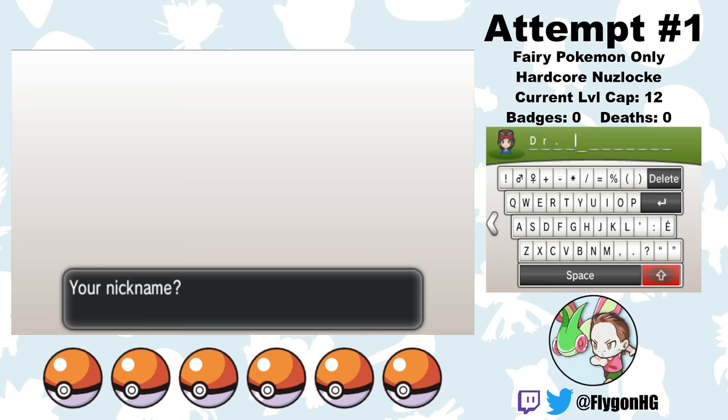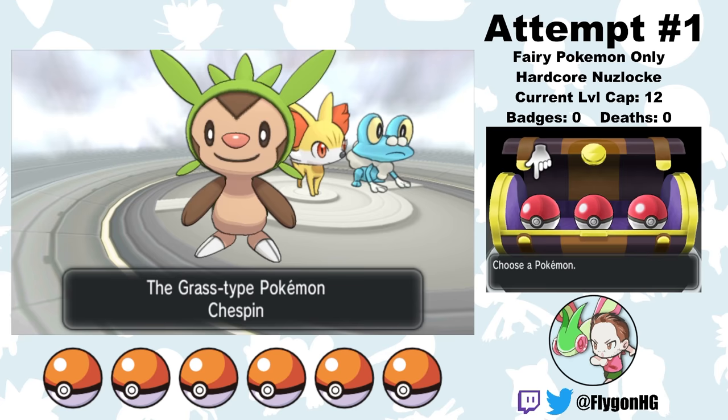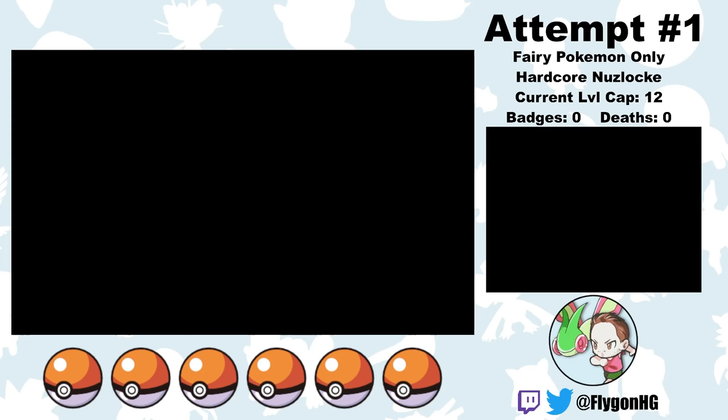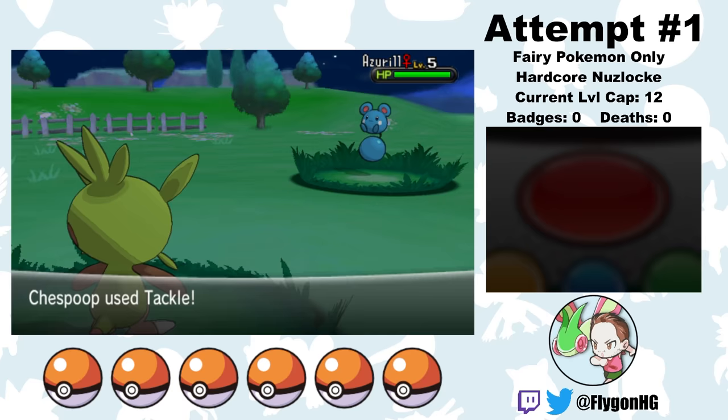My posse also asks me for a nickname, so having just finished my PhD in real life, I insist that they call me Dr. Flagon, as is legally required. Instead of getting my starter from Kalos's professor, it's actually my posse of rivals who offer me my starter. Since none of them are Fairy types, it doesn't really matter. I randomly choose Chespin, give him an incredibly clever nickname, and then we're off.